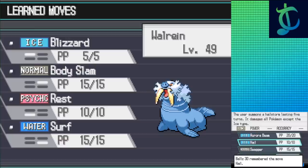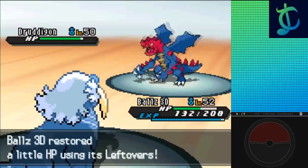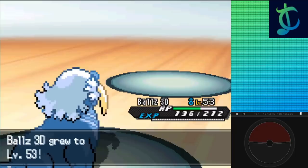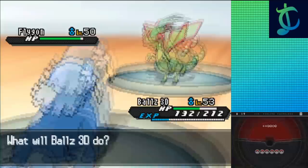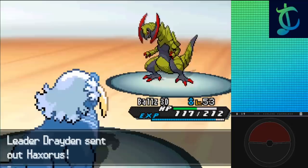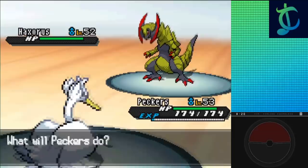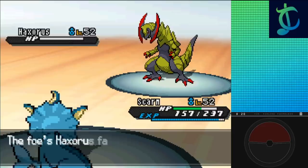Drayden leads with Druddigon as I go with Walrein, setting up Hail and taking a Rock Slide for around half. Thanks to Ice Body and Leftovers, I healed one-eighth of Walrein's HP, hitting a Blizzard next turn to KO and level up to 53, leading to Flygon. It hits Rock Slide and flinches, but the damage is almost negated by Ice Body and Leftovers, allowing me to follow up with Blizzard to KO. Same with Alteria on the following turn, leaving just Haxorus. I go for Blizzard but since Hail stopped it missed, letting it land Dragonbreath and Dragon Claw, so I swapped for Vaporeon, using an Ice Gem boosted Blizzard to KO following a Dragon Dance and a big Shadow Claw hit, winning me the Legend Badge. Seven badges down, one death, and pretty damn good if I do say so myself.